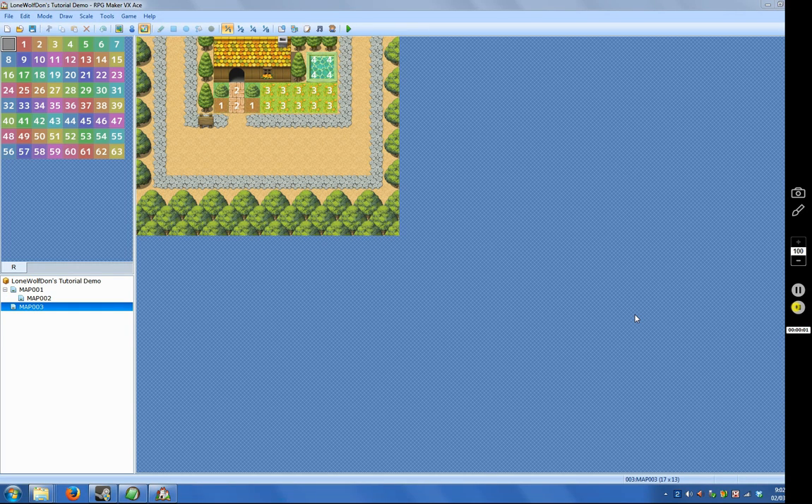Greetings, adventurers! Don here. Welcome back for another little tutorial for RPG Maker VX Ace. In this tutorial, I thought I would touch upon how you might be able to use regions in a project to check if the player is walking on or touches a certain region, then you can have it perform the next actions or commands accordingly.